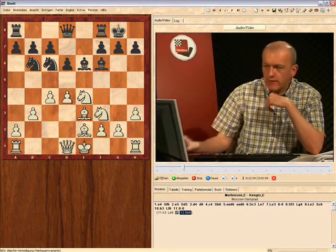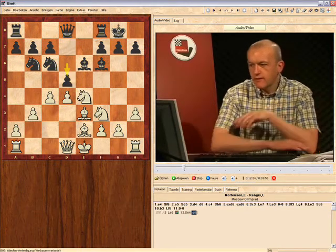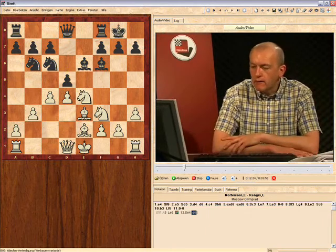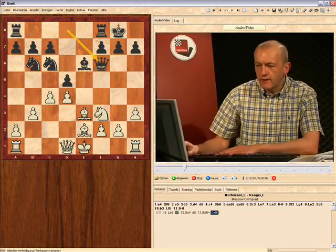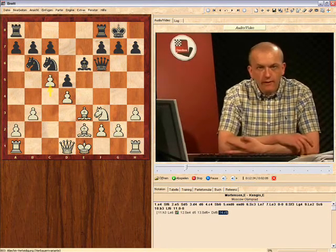White's idea is that he wants to play knight e4 here and nab the two bishops. Against that, I think black should definitely stick with a tried and trusted Alekhine counter in the centre: d5. And now white enacts his idea — knight takes f6 check, queen takes f6, and now c5, gaining space.